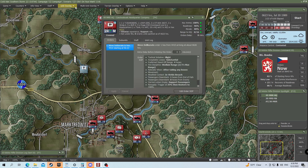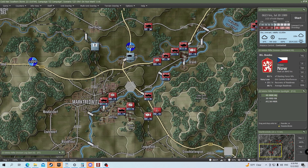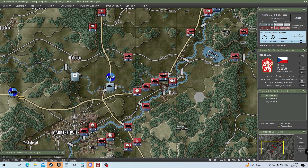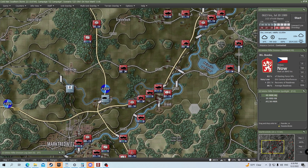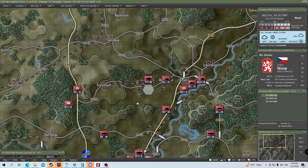Welcome back to Varishi. We are here with the Czechoslovak headquarters company, enjoying some vodka and a nice cigar. We're going to be continuing the campaign here of the Czechoslovak army. If you haven't seen the first part of the campaign, I'm putting it in the upper right-hand corner of this video so that you can go take a look.